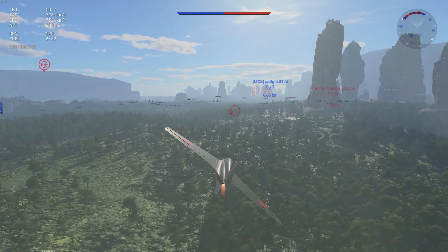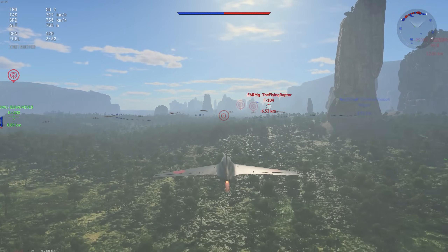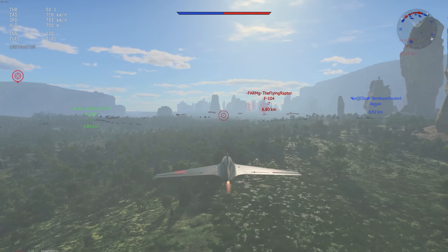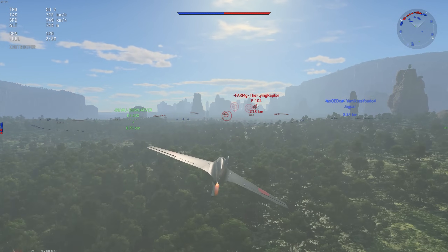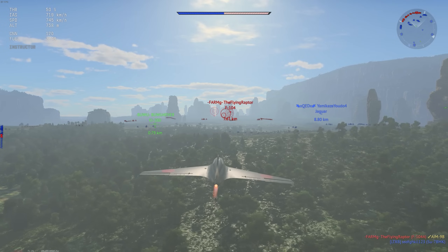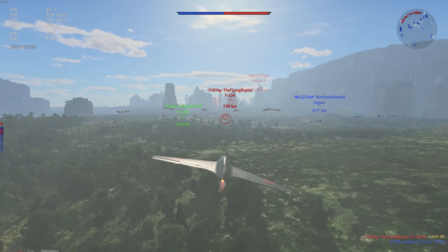Let me know in the comments if you have any other ideas for stat card improvements. Next one is a simple keybind for flares and chaff — essentially just separate the two. If I want my chaff to go off or my flares to go off, I'd like individual control for each. I know you can select the type, but a dedicated separate keybind for each would be a welcome addition.